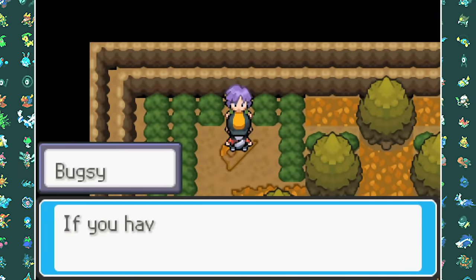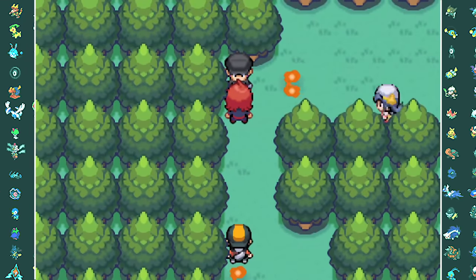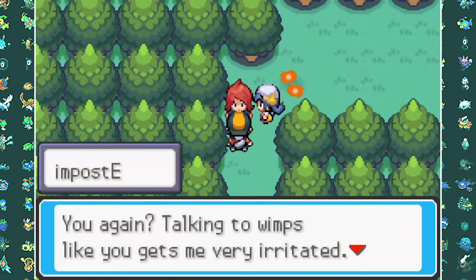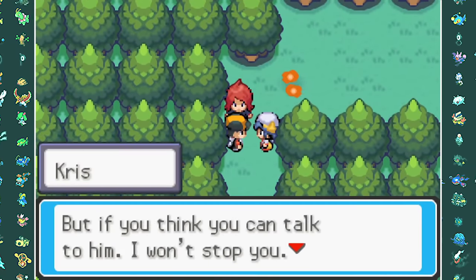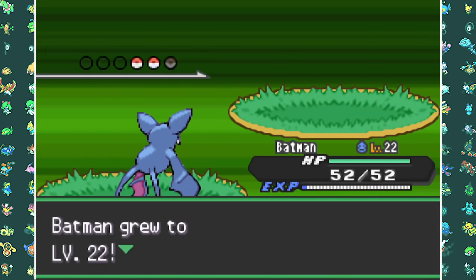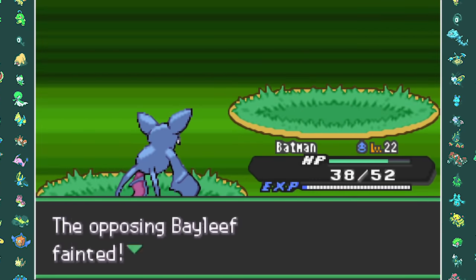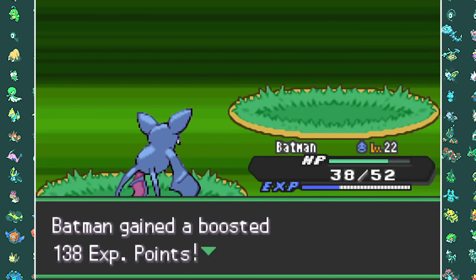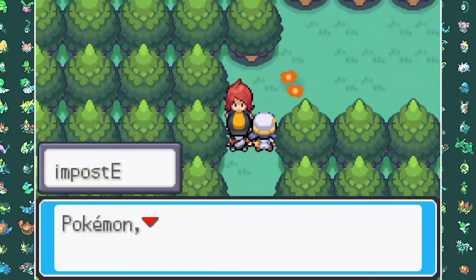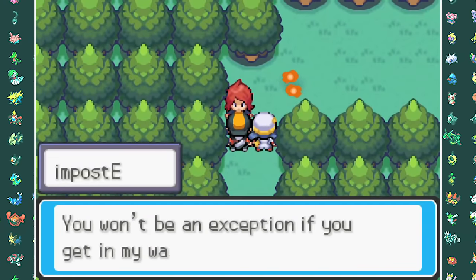The next destination is Ilex Forest. Here we find our Impostor talking to Team Rocket — our rival Kris is also here. I expected a double battle with Kris against him, but it turns out I just have to fight him alone. My Zubat was able to take out Gastly, his Zubat, and his Bayleef without much trouble. After the fight, Zubat evolved into Golbat, and since it's holding the Soothe Bell, it won't take long until we have a Crobat.